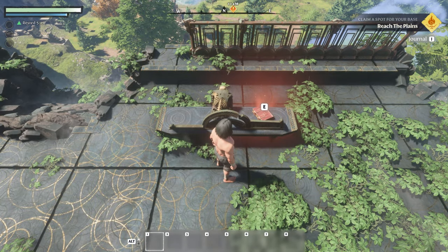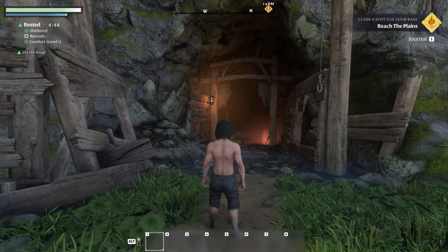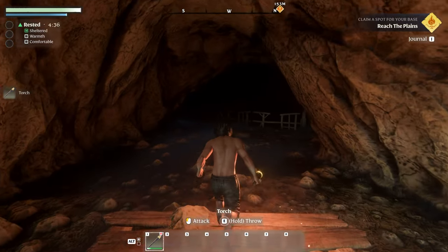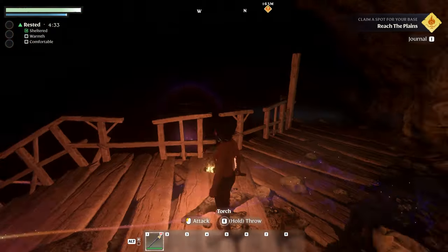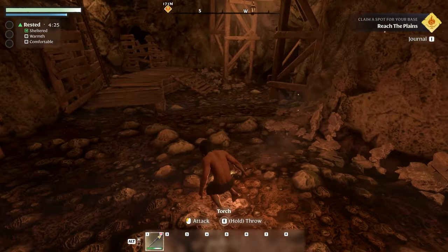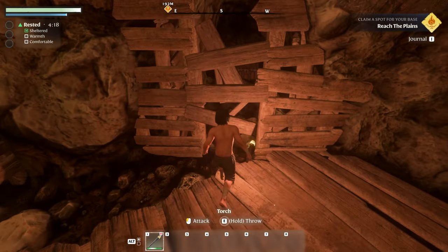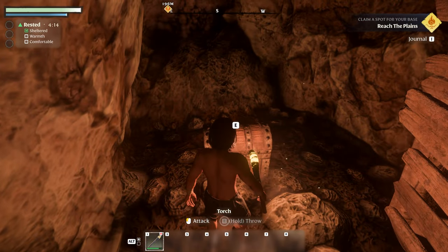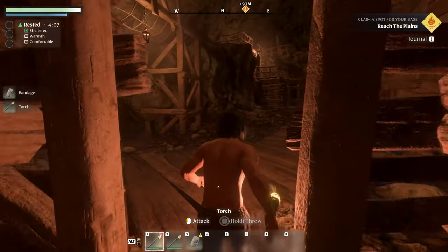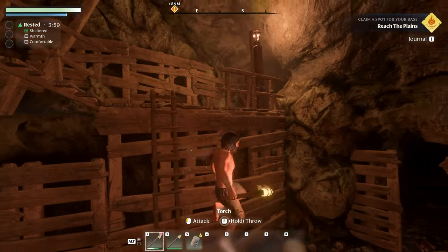Let's go see what we got here. Looks like we're going in here — we've got a torch. We can attack or we can throw it. You should get a torch right away, that's a good thing. Nothing really down here but we can break stuff — cool. We got some bandages and a couple different torches. There's a ladder we can obviously climb.